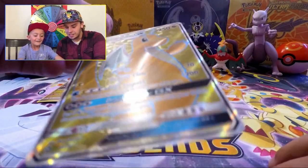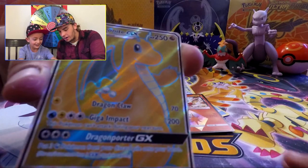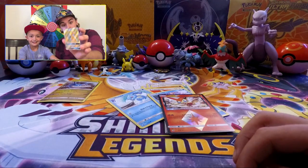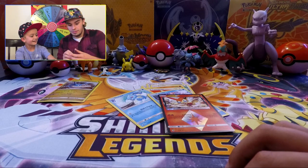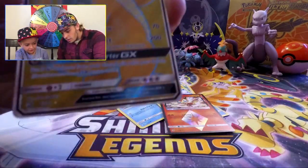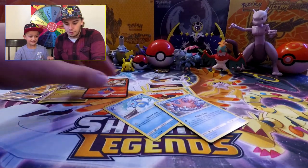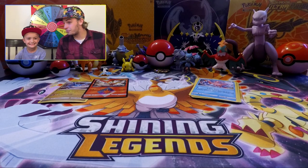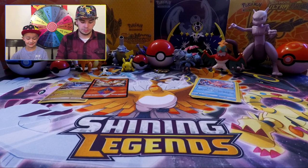We got a Dragonite GX gold card and it was our first card - it's a gold secret rare! Holy crap! Tiger Lily, if you're watching this right now - look at that! We did exactly what Tiger Lily did. Our first booster from the pack and we got a golden secret rare. 200 damage with one move! Holy crap, that's freaking awesome! We're getting some sleeves to put that in right now.